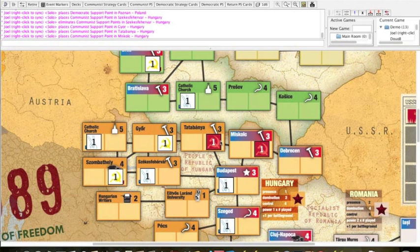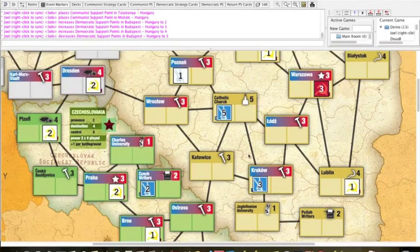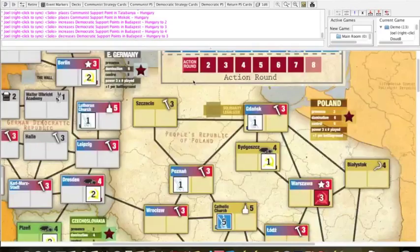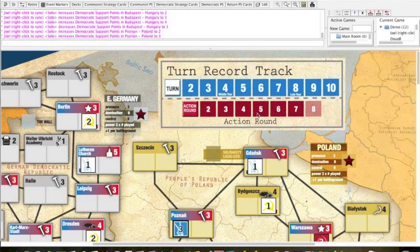Democrats get to place four more, spending two in Budapest and two in Poznan in Poland — giving them control there. That's basically the game setup. You do get to look at your opening hand, and that may guide how you place your starting support points. Once that's done, it becomes a game like Twilight Struggle: you play cards to place control on the map and take control from your opponents.